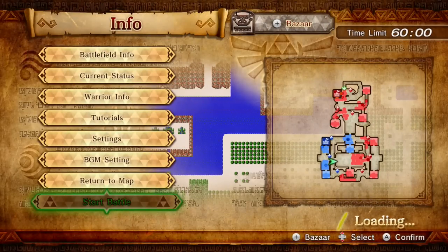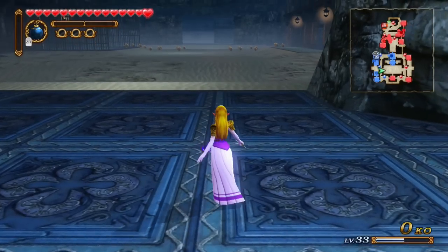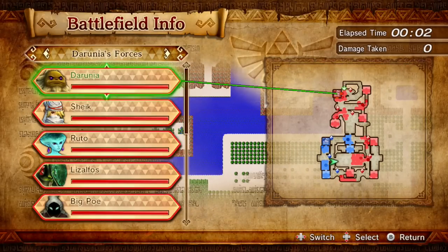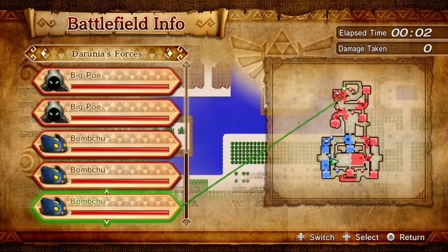I think this mission is "Fight the Heroes of Time," so that basically means we have to kill Darunia, Sheik, and Ruto. Those three are the ones labeled as the characters from Ocarina of Time, which sounds about right.